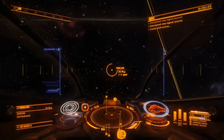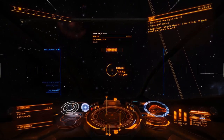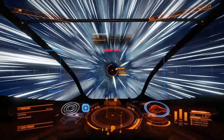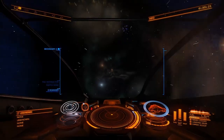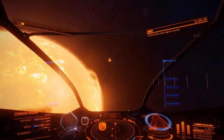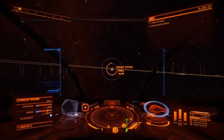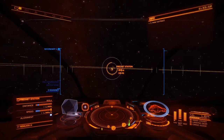Fuel scoop disengaged. Frame shift drive charging. Four, three, two, one, engage. I'm still not bored of those jumps — it's so epic, so cool. And as we're here in the Njalkin system — I'm just going to call it that — come to the French station.